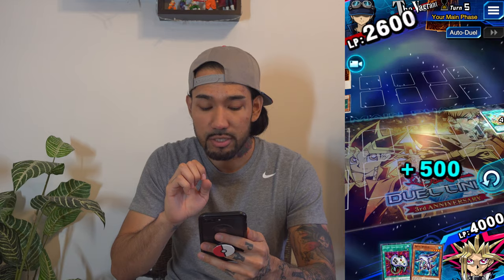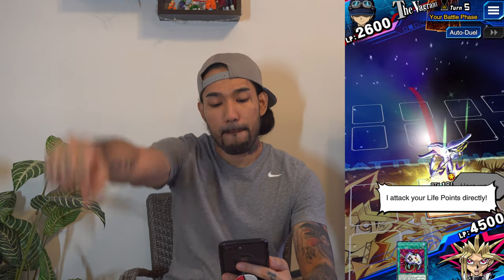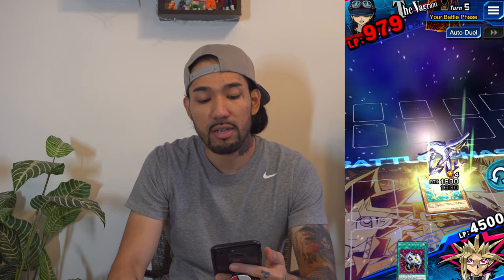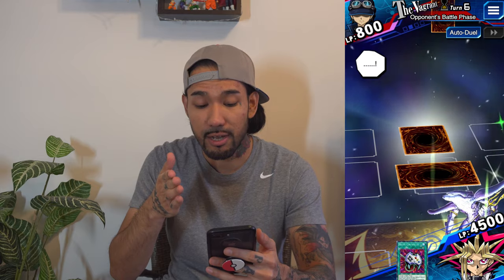He goes to defense position because of his effect. Rallies the Star Dragon — wow. Well he's wide open for an attack so we're gonna do it. First I'm gonna activate this magic card, boost my life points up, and then we're gonna attack him directly. We'll have 1200 or 800 life points. Okay, last time he had 800 and he still defeated me. He's on the defense now.